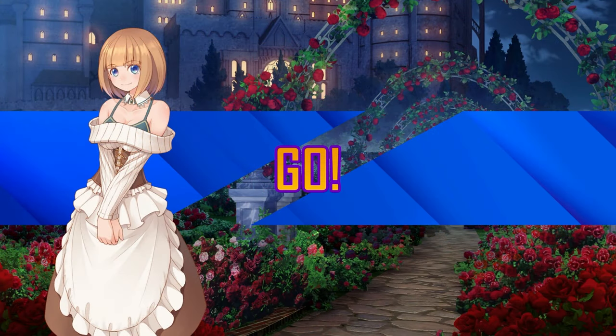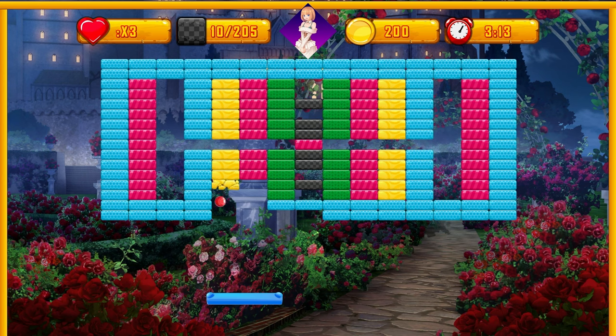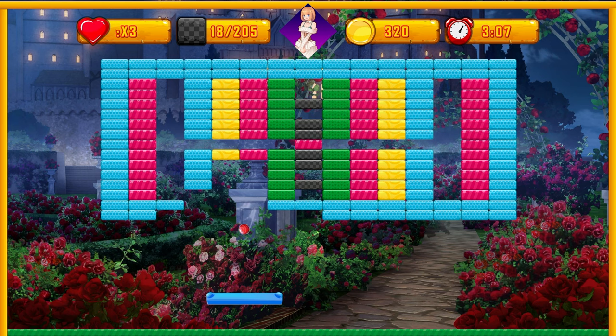There's a number of power-ups that can drop when you break a brick: increase or decrease the size of your paddle, add rockets to either end of your paddle which can destroy bricks in two hits, speed up the ball, or make the ball a fireball that breaks straight through every block in the game without bouncing off, and a wall at the bottom of the screen so your ball can't be lost.